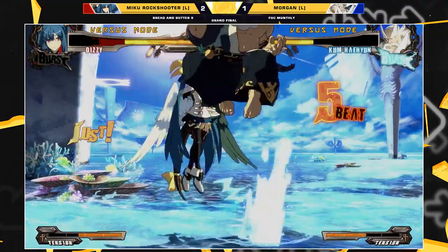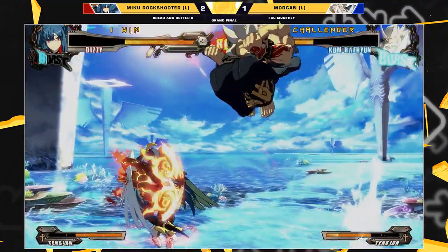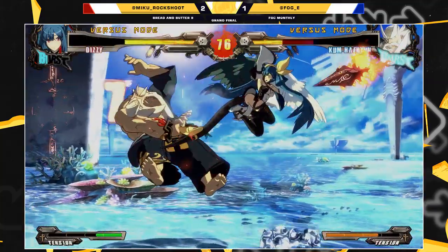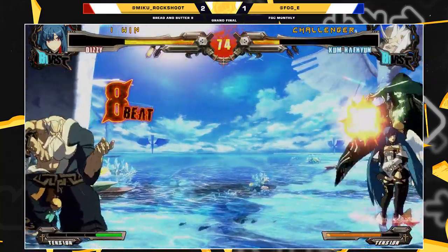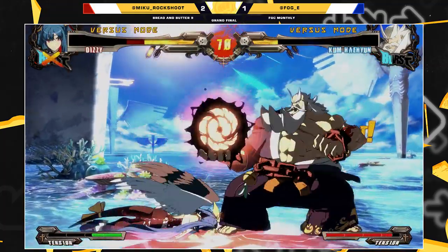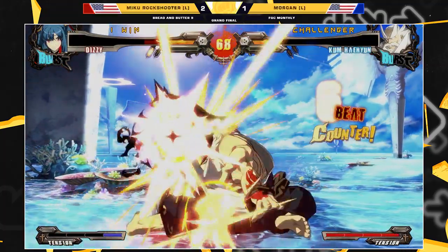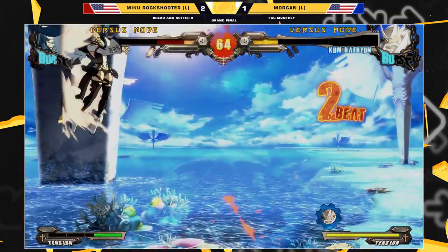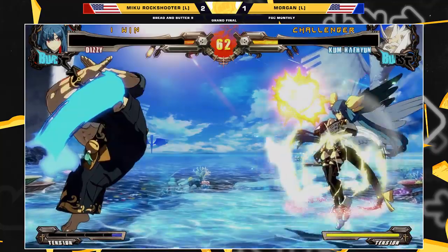Morgan gets the air throw, she gave him some Oki. Had the burst but just a little bit too high. Good burst out. Meag Rockshooter definitely just autopiloted. The low blitz — I'm not a fan of that, because look what's happening now. She drops the combo.